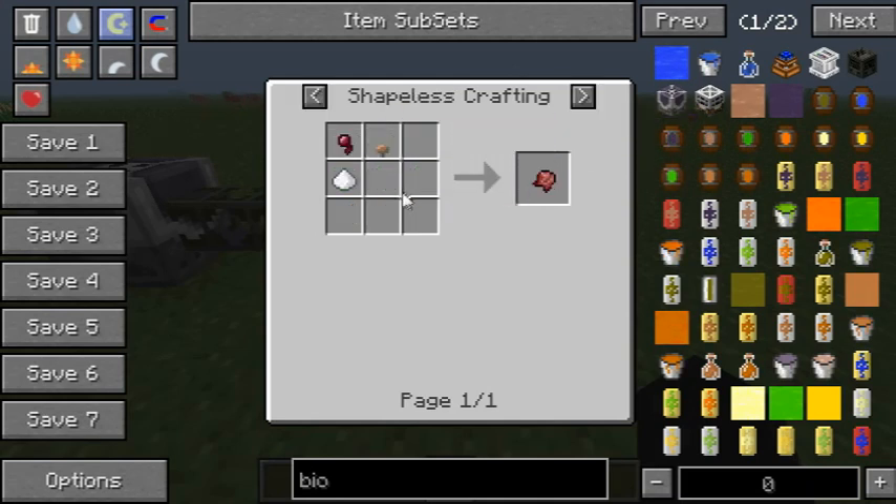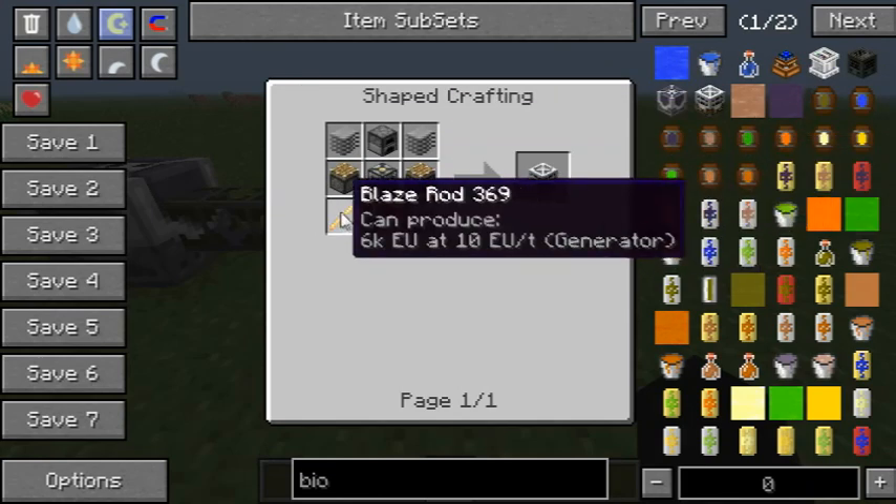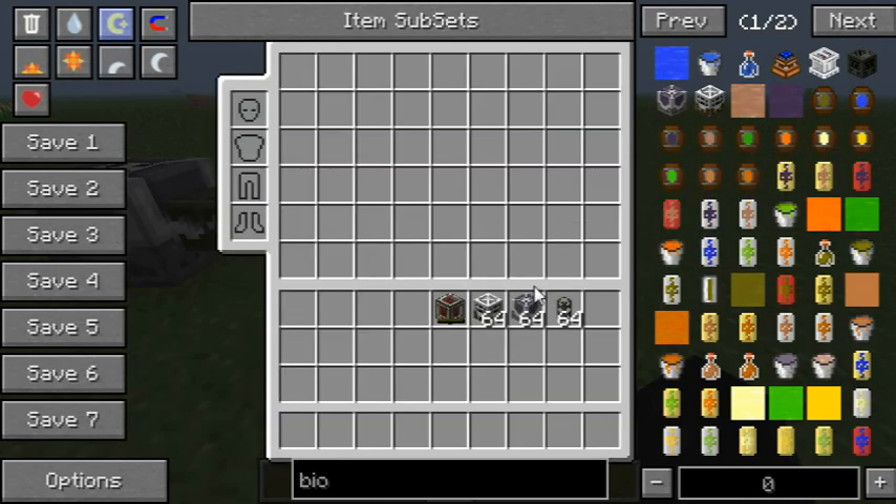How do you make that? Ok, that's pretty easy. And the Biofuel Generator requires blaze rods, which is kind of expensive, but it only requires you to go to the Nether.